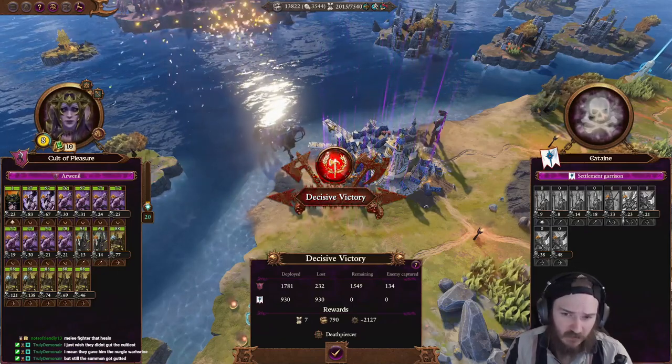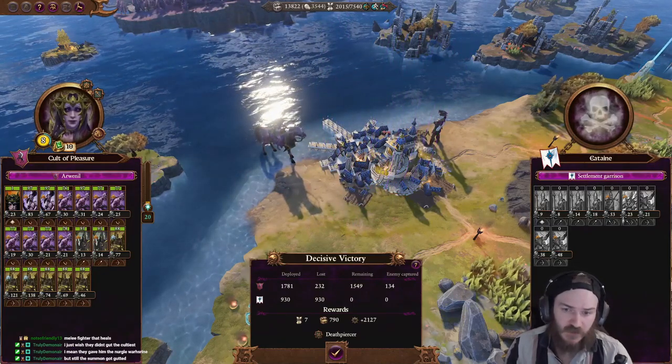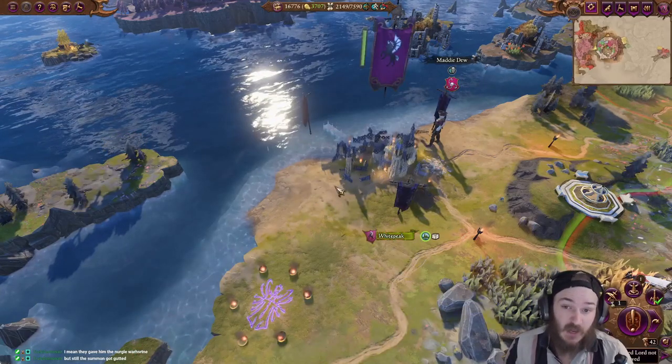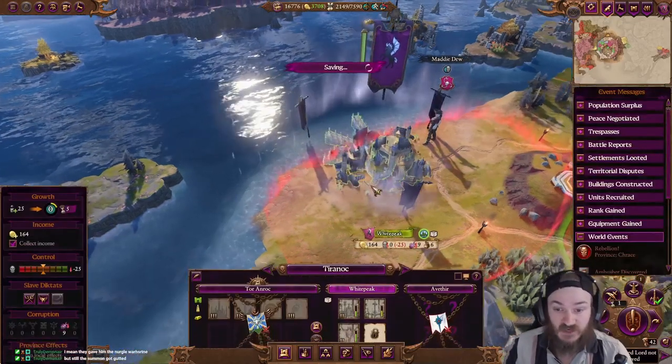If you deploy yourself right into the middle of where the port is, you are effectively in the zone of control of the settlement, thus allowing you to attack the settlement with ease.